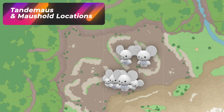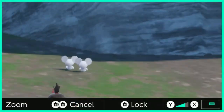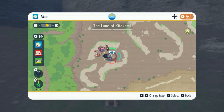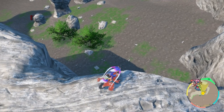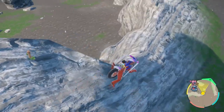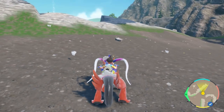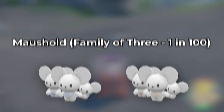The next Pokemon we're going to be hunting is Tandemaus. In Paldea it was mixed with Igglybuff, making hunting a little more difficult. The shiny for Tandemaus has brown colored clothing instead of the bluish. This entire area located in the Paradise Barrens contains Tandemaus. A trick some people use is going to a higher place to spawn in a bunch below them — just zoom in and look for the brown body. Do this during the daytime as it's easier to see brown versus blue. Also don't forget it has a one-in-a-hundred chance to evolve into a three-family Maushold.